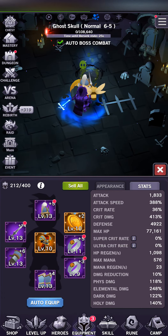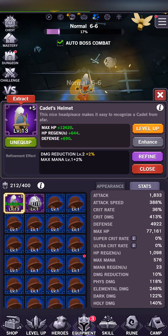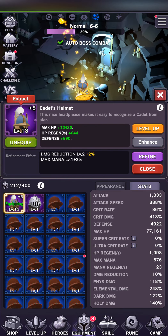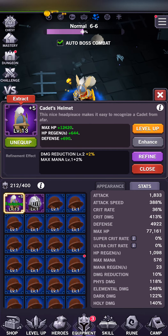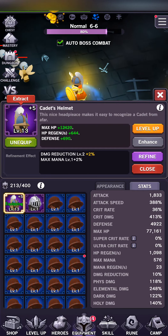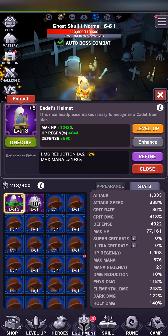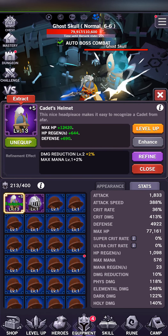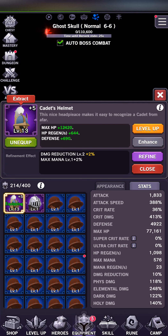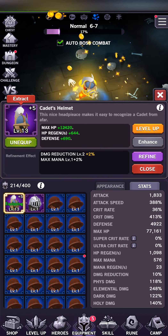For example, my cadet helmet — I don't really plan on enhancing it any further than plus 5, because this does cost valuable rebirth stones, which have other uses like buying stuff in the rebirth shop. I'm hoping to replace this cadet helmet with a royal knight helmet pretty soon. So this is really as far as I'm going to go with enhancing it. I'm going to use my rebirth stones on the squire sword instead.